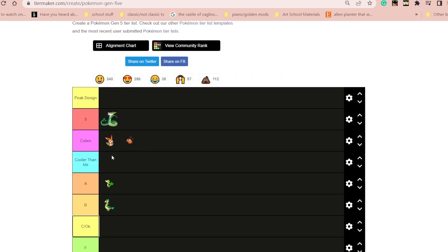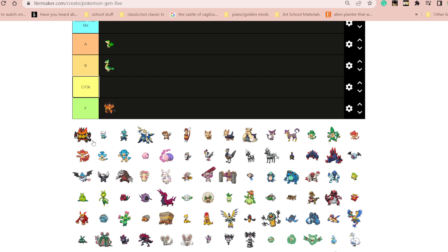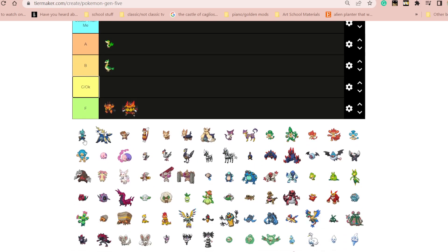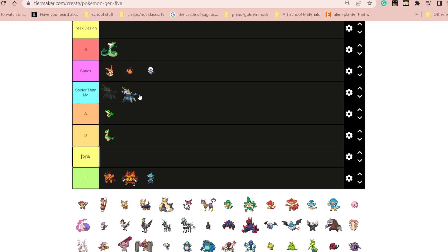I think Tepig's really cute actually. I just don't like either of these designs, I think they're gross. Oshawott — it's adorable. It doesn't really do anything for me. Sandile's pretty cool.